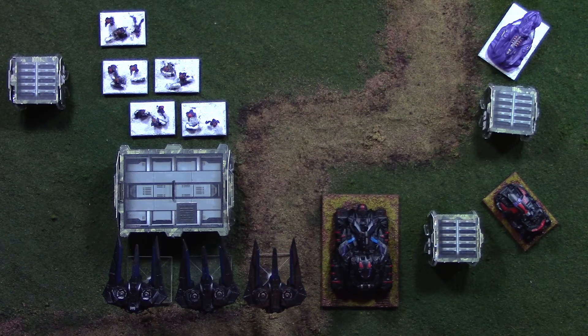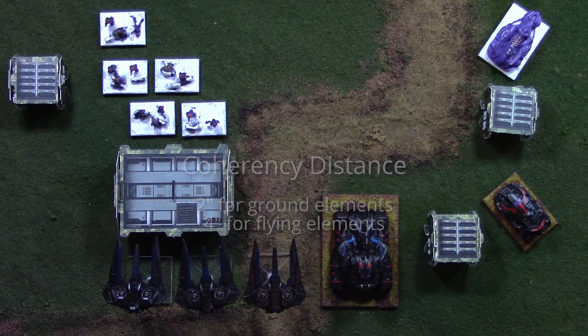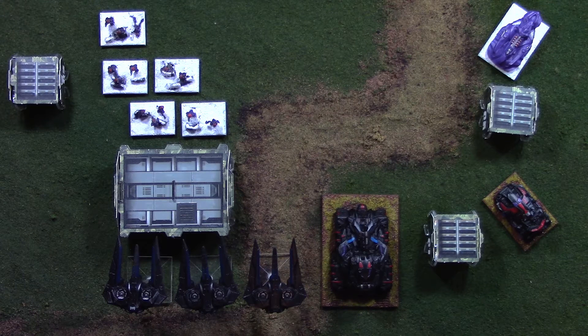Now there are some things I skipped while showing you how to move units in Planetfall. The first is coherency. Every model must be within two inches of every other model in their squadron if they're on the ground, and every flying model must be within four inches of every other model in that squadron. This is called the coherency distance. During movement, if any models are out of coherency, they must move back into coherency during their movement. If they don't, they will suffer disorder markers at the end of their movement. Because disorder markers turn into damage in the end phase, it's a really good idea to move them back into coherency as soon as you can.